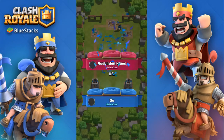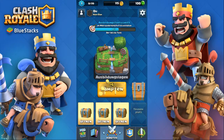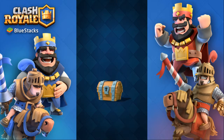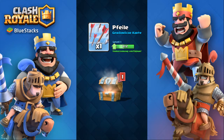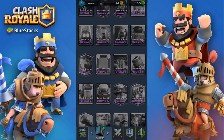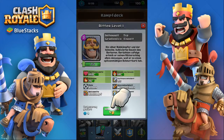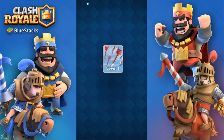The beginning of the game is actually very easy. Now let's open our chests. 12 gold, an arrow, and a knight. I can already see there's an epic card in there, which makes me happy. Now let's upgrade our knight to level 2 and our arrows to level 2.